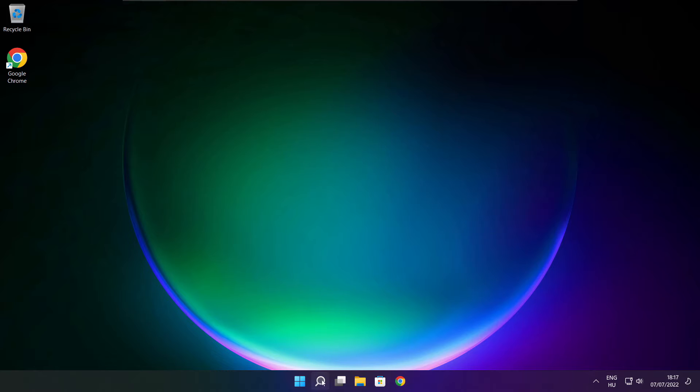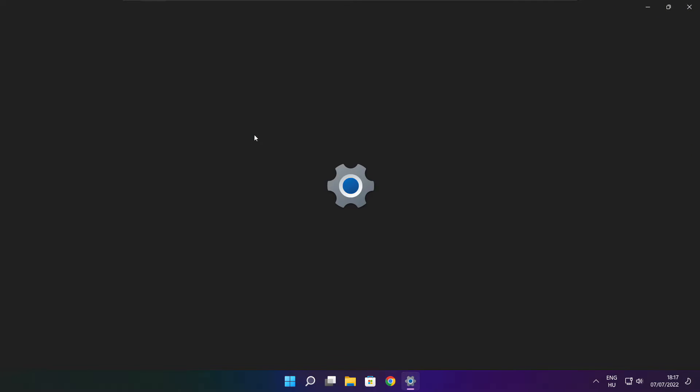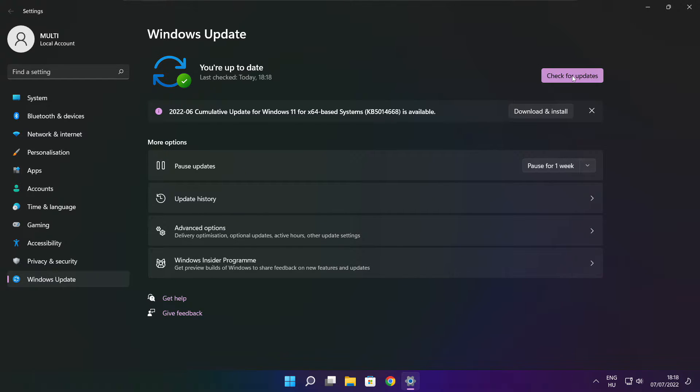Play the game. If that didn't work, click the Search Bar and type Update. Click Check for Updates. After completed, click Close.